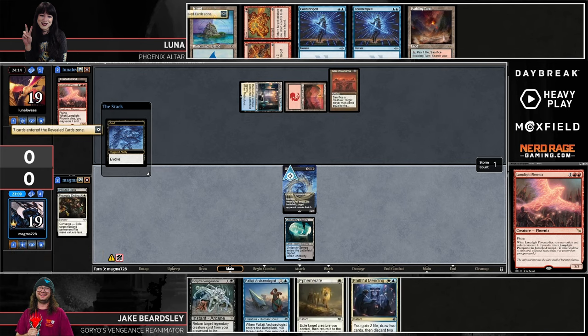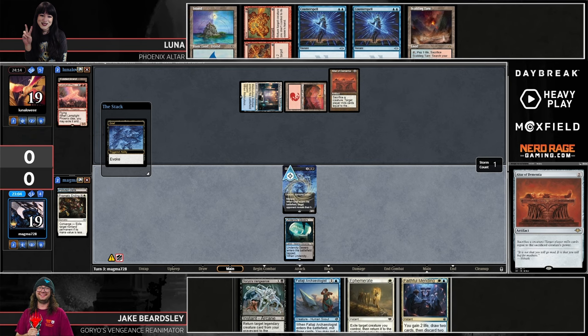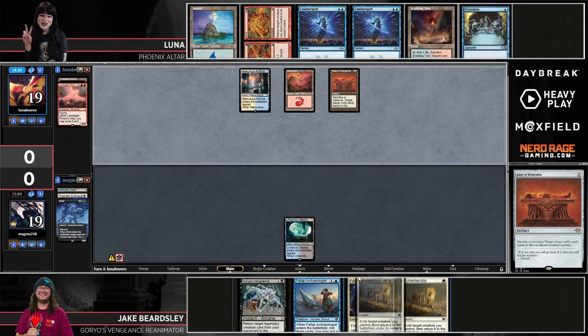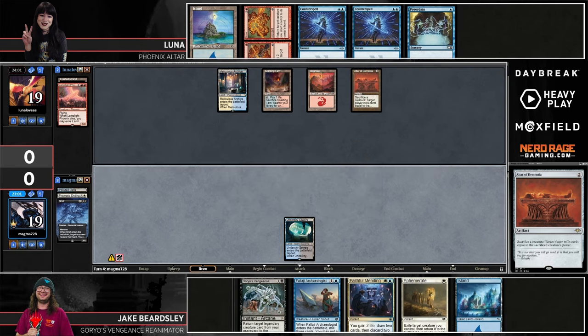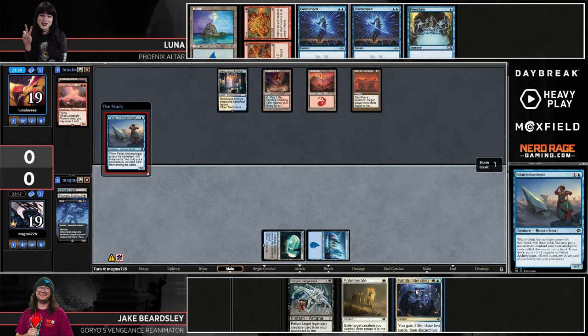Jake goes ahead and slams Grief, throwing Lamplight Phoenix into the discard pile. He would have loved to wait until Ephemerate was available, but he's respecting the combo and not wanting to lose on turn three — can't blame him. This is one of those interesting spots about Counterspells against Beardsley's deck: how do you feel about Luna's ability to just pass with Counterspell up versus having to crack Preordain?